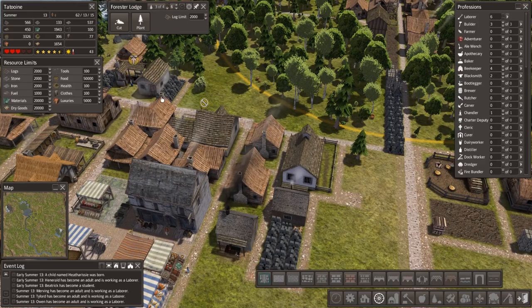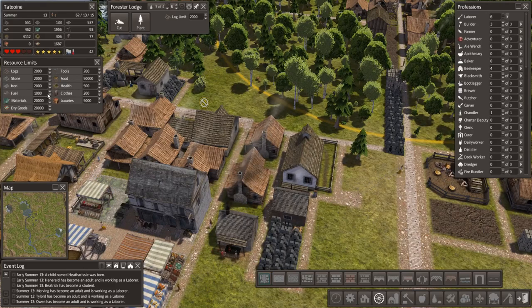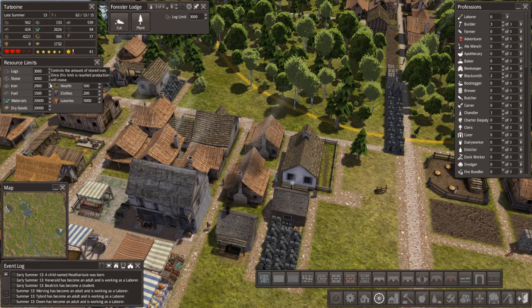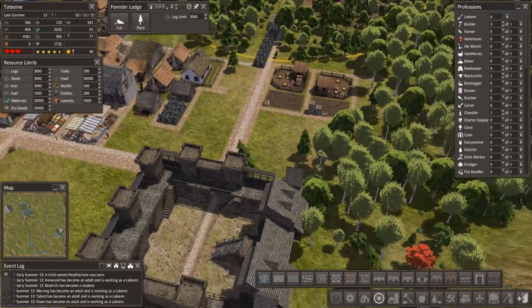I think we're a relatively efficient society. I'm going to crank the tools up to 200, clothes up to 200, health up to about 500. Fuel we'll crank up to 1,500. Logs and stone and iron up to about 3,000 just to make sure we keep stuff coming in. Logs is still growing — very pleased about that. Stone is still a bit of an issue and we're going to need some stone mining going on at some point.